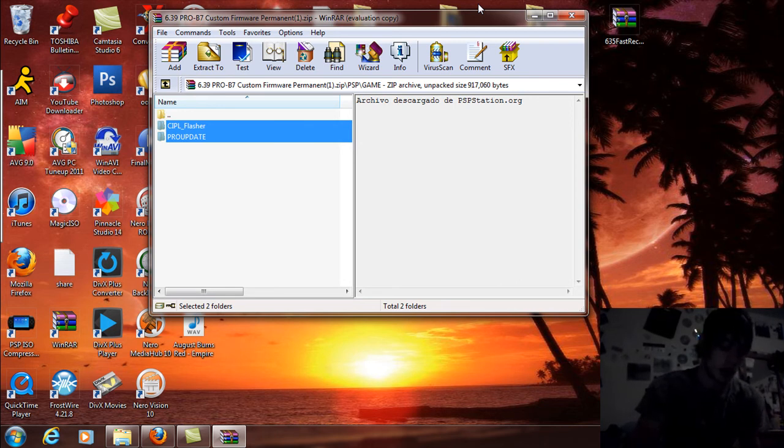Back on the PSP, exit USB mode. Go over and you're going to see the pro update. Start that up — it's signed, so that's why it's going to work in official firmware. It'll boot up: Pro B by Team Pro. Press X to launch the custom firmware. It's going to do a whole bunch of flashing, then hit X again, and your device is going to reboot.